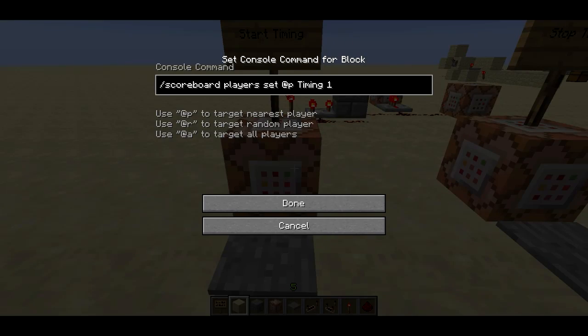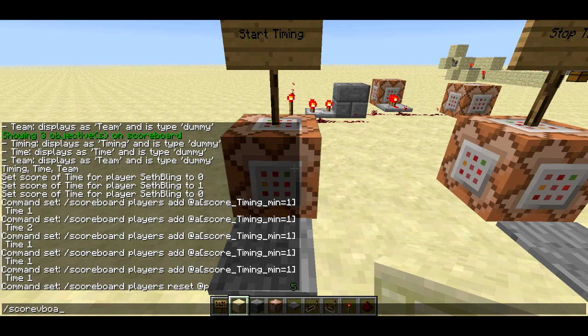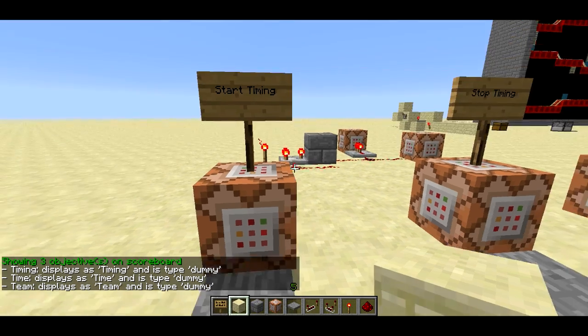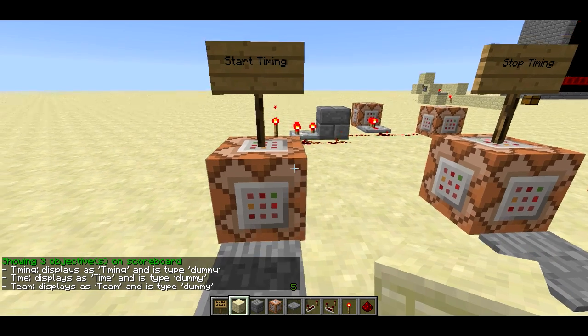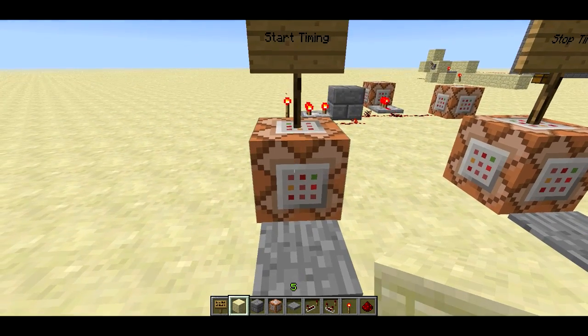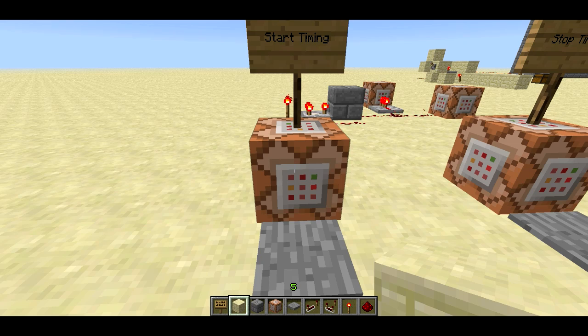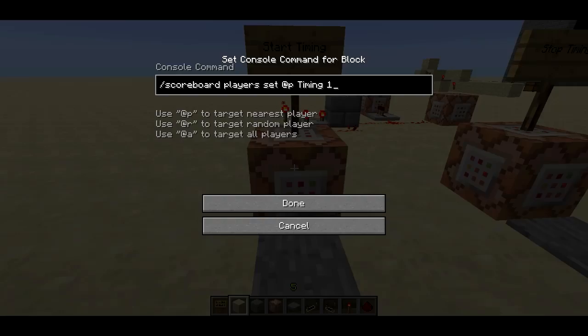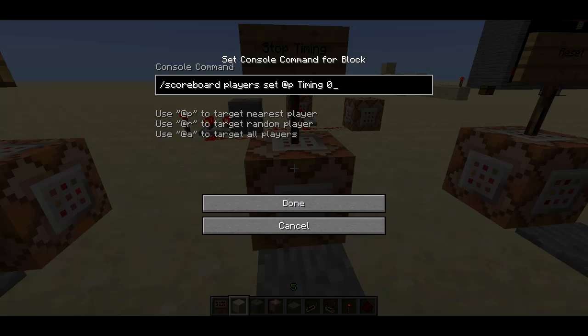It's actually very simple how it works. I have two variables, or two objectives. If I go scoreboard objectives list, we can see timing and time are the ones that are used by this stopwatch program. Timing is basically just going to be either one or zero — it's one if you're supposed to be timing right now. So when you start timing, you set the player's timing objective to one. When you stop timing, you set it to zero.